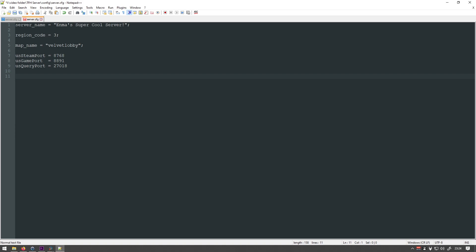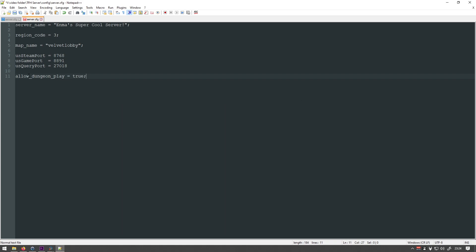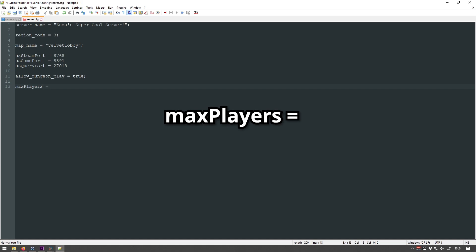Here's another setting not really explained in the official guide: 'allow_dungeon_play'. This controls whether or not the salt mines will be available on your lobby. Setting it to true makes salt mines work normally; setting it to false disables it. The last thing not explained anywhere — there's not even a reference to it in the template file — is 'max_players'. This sets the player limit for your lobby. If you don't set it, the lobby will default to only 20 players, which is less than the official lobbies use. I'll set mine to 26, since that's the current cap for official lobbies.